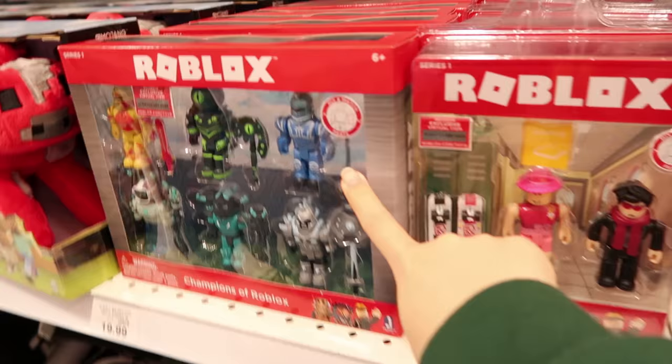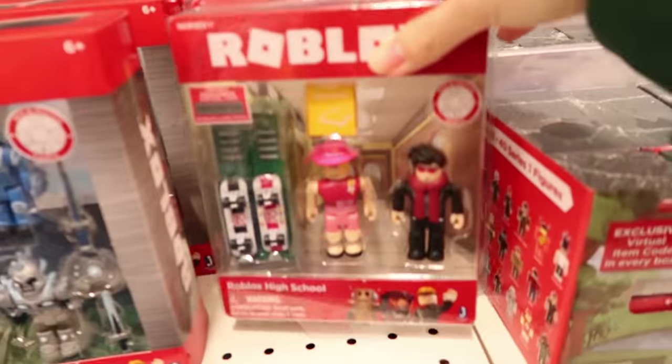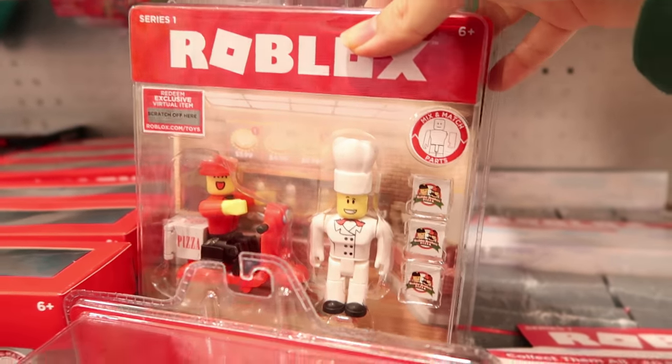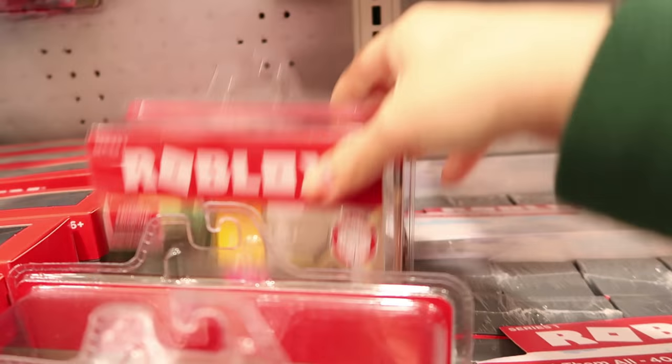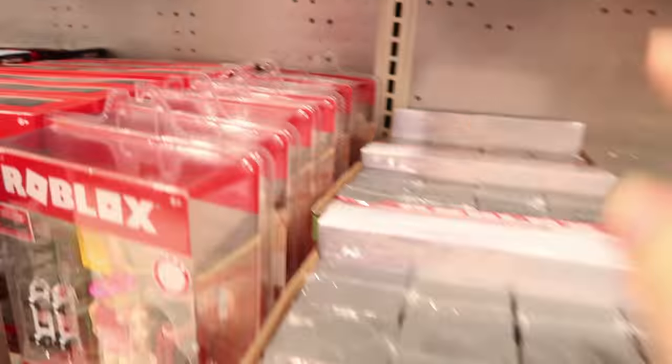So as you can see, they have a six pack, which I think they only have one kind right now. And then they also have two packs — this is the high school set. They also have the pizza, Work at a Pizza Place set. This is the high school one. So it looks like they only have two different kinds.